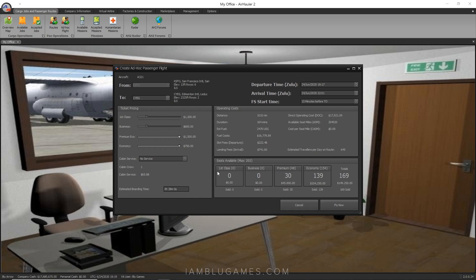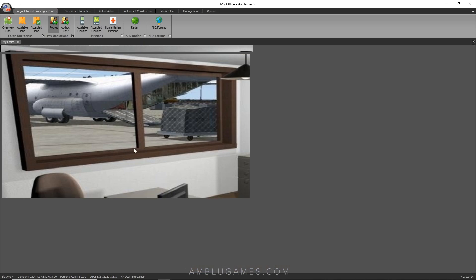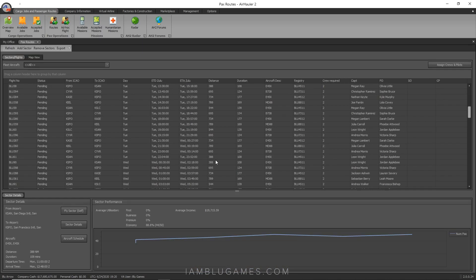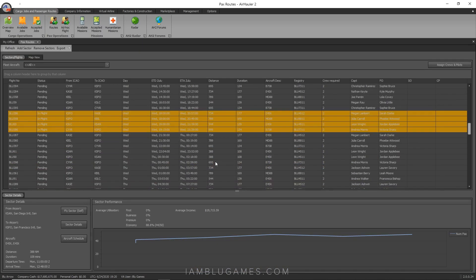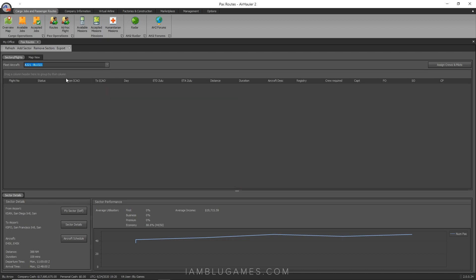Use 'Create Ad Hoc Passenger Flight' first to do your research — find out how much it costs and how much you could potentially make — then cancel and go back to Regular Routes. This takes you to your master page of all routes you've created. It may be empty if you have none. Go up to 'Fleet Aircraft' to filter — for me I filter down to just A321 routes, which I currently have none of.